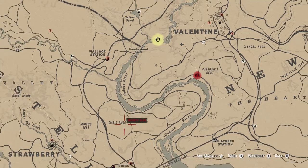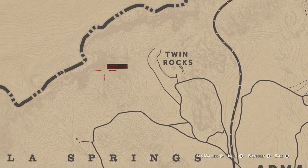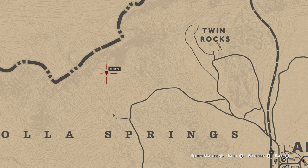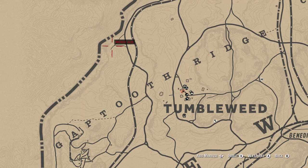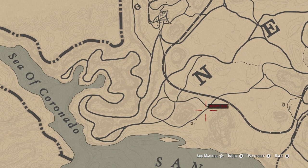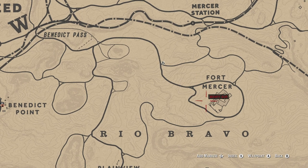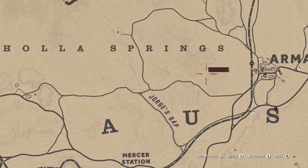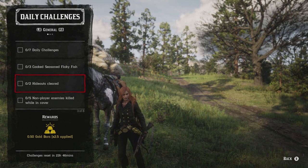For two gang hideouts cleared, I'll show you my preferred route. Note that bootlegger missions don't count. Starting at Twin Rocks, then Rattlesnake, down to Gap Tooth Ridge, Gap Tooth Breach at the mining facility outside Tumbleweed, Coronado, Solomon's Folly, south of Benedict Point, Repentance Rock, Fort Mercer, and Hayes Gap — it's essentially a big circle. Just keep repeating that pattern until you've cleared your two gang hideouts.